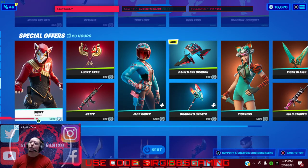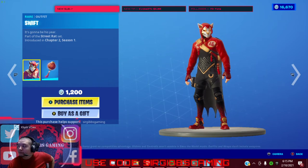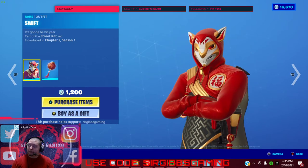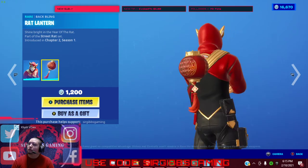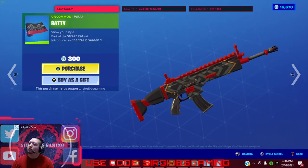They also have some special offers available for 24 hours. It's nothing — supposed to be Year of the Rat, I think, for Chinese New Year, which I think is in February. So we got Swift for 1,200 V-Bucks, Lucky Axes for 500 V-Bucks, and the Ratty Wrap for 300 V-Bucks.